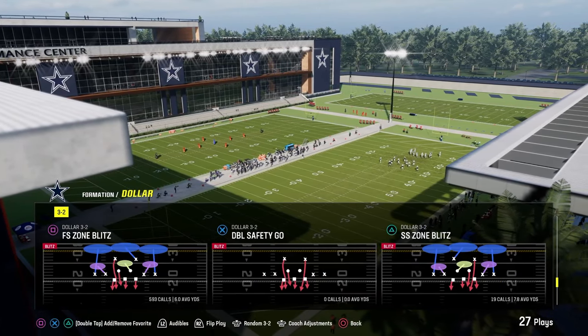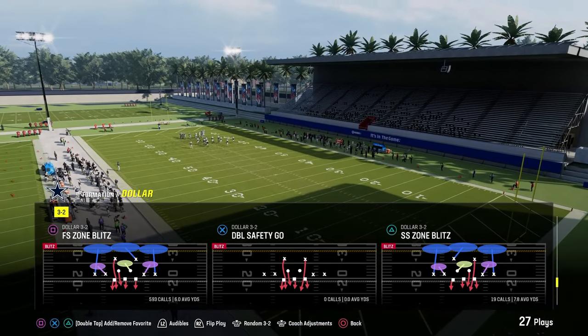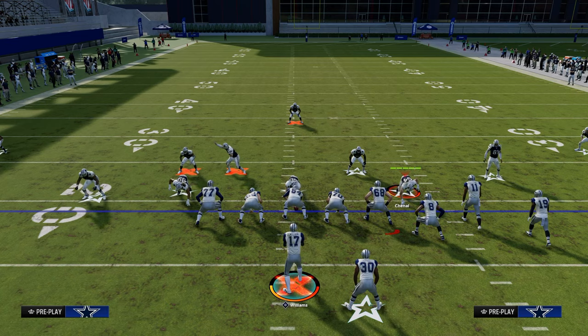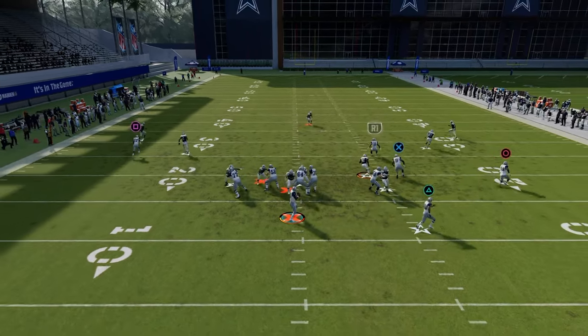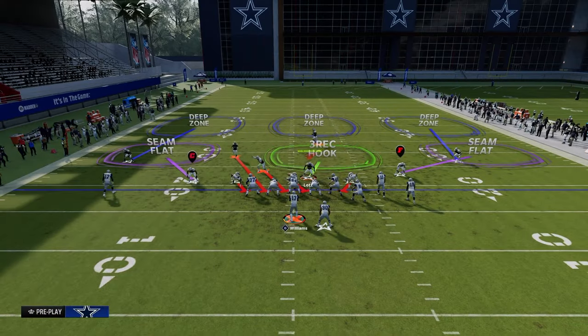You're going to come out in free safety zone blitz. This is in the Chiefs playbook. What's really important is that you're not going to press your coverage — you're going to let the coverage kind of set itself up. All you're going to do is basically run the blitz just like this and bring your user down right here. This blitz should come through the gap like it would. It's just a simple five-man blitz with literally no adjustments.